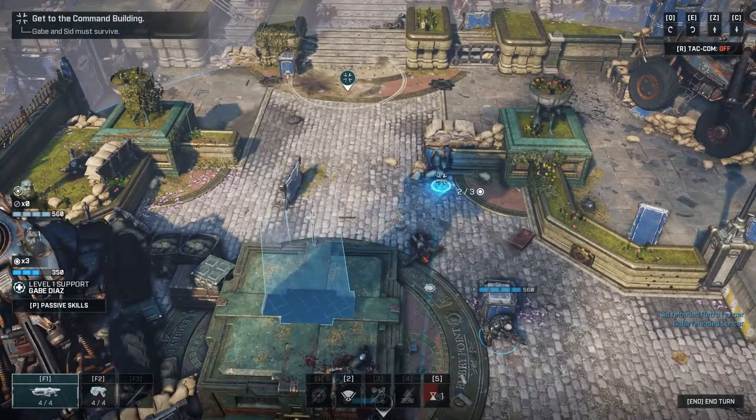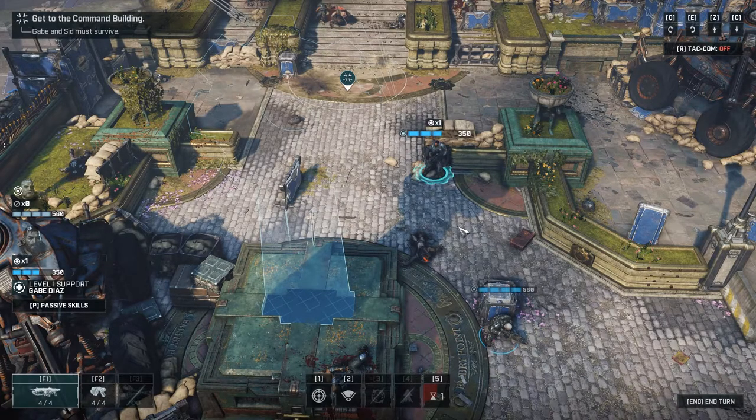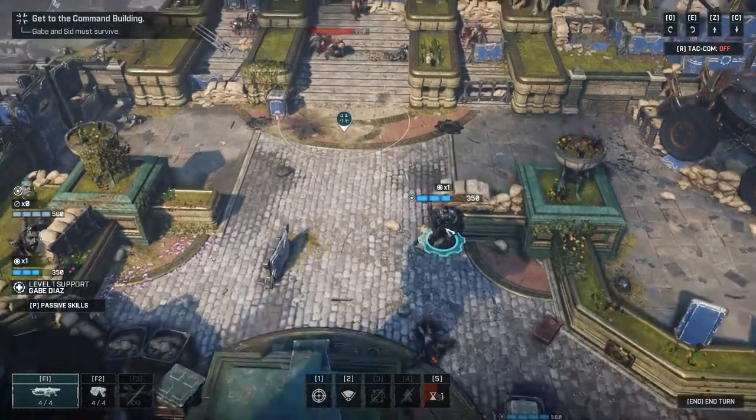I'm not sure if enemies take turns even when you can't see them. I've been playing the new XCOM game so I'm used to right-clicking for actions, but it's not right-click anymore in Gears Tactics.